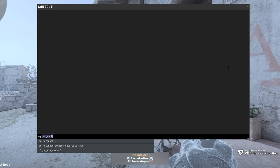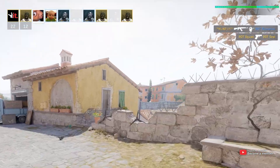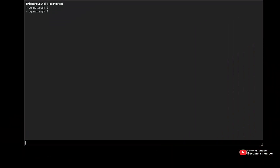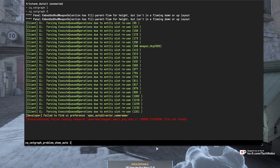It's super simple. If you've run cq_netgraph before, you're used to seeing those weird blocks that fly across to the side. This command adds to that, but you don't need netgraph enabled at all — you won't see those blocks in the top right. All you need to do is enter cq_netgraph_problem_show_auto with a space one or space true to enable this brand new feature.